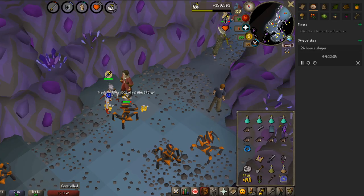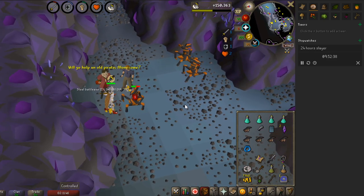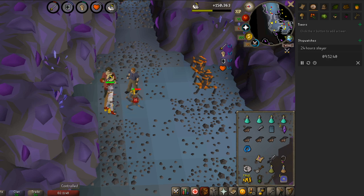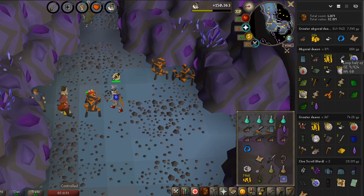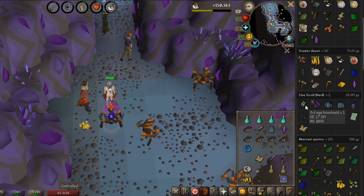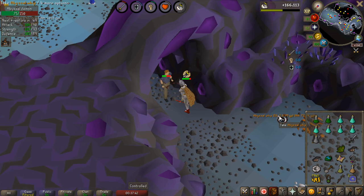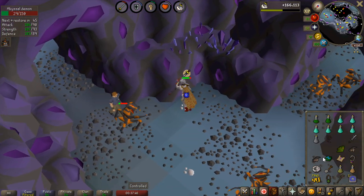I'm almost at the 10-hour mark — almost halfway there. We're getting some really nice loot so far. You can see here: 32.8 million, and obviously most of that is from this beautiful kite shield. Oh, hell yeah! At the end of the trip, an abyssal whip — how much is that? 2.6 million profit. Almost 2.7 million from an abyssal demon drop.